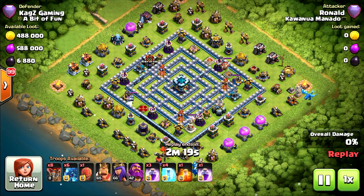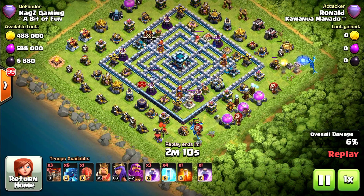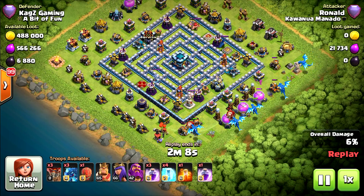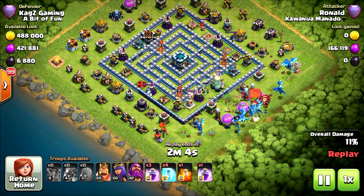This time another attack from the air with maxed-out Electro Dragons and some Balloons, with all the heroes except the Royal Champion. Starting with some Balloons, now the rest of the Electro Dragons with the Stone Slammer behind.